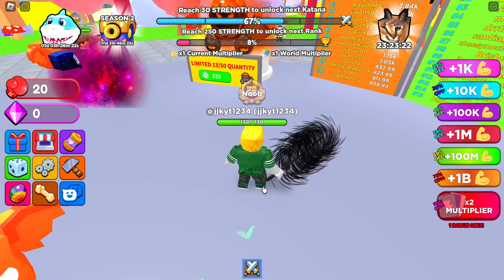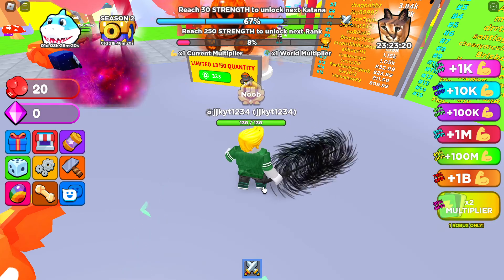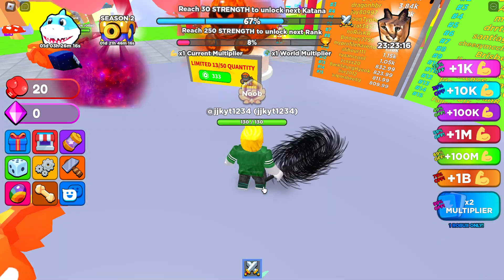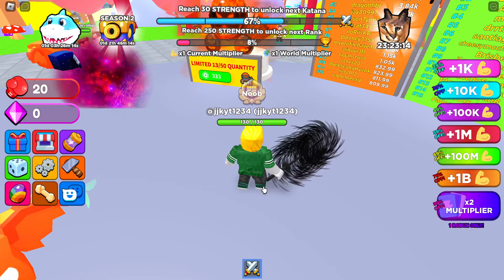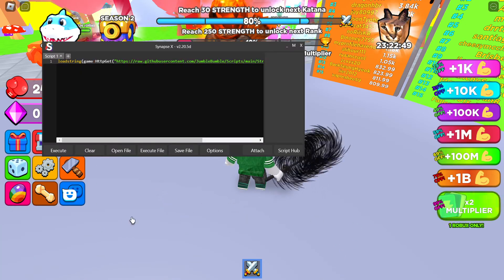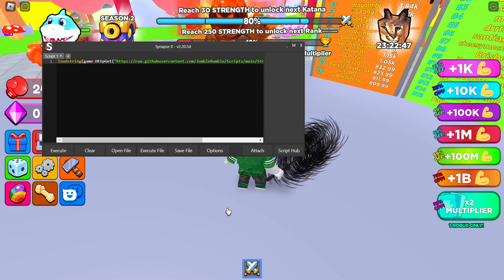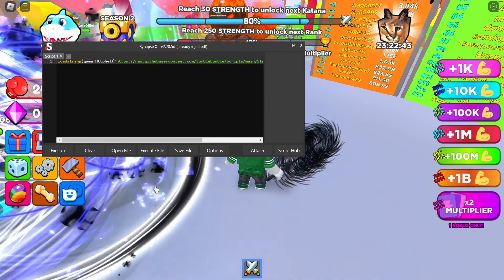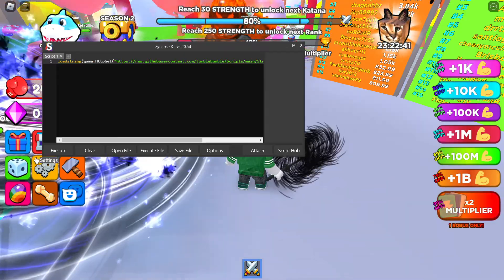Basically all you guys want to do after that is just complete all the steps and then you should be able to get the script. Now let me get my executor out and show the script. They sign up to a $20 executor — something like kernel or jxploit — and that should work. Now click attach, wait for that, and then click execute.